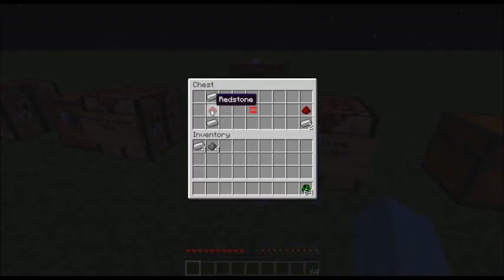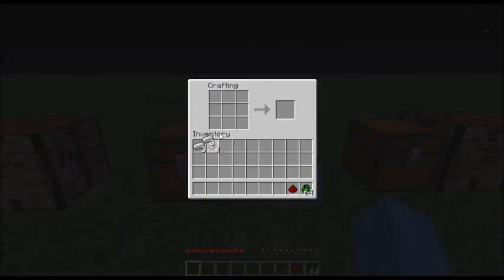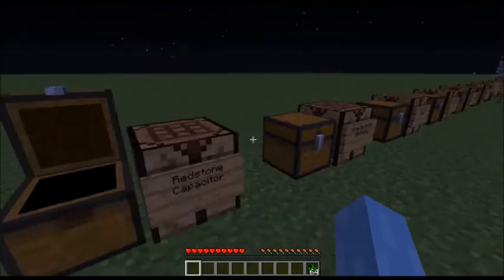Here is your redstone capacitor, also a pretty simple recipe. Two iron ingots, one on the top, one on the bottom, and one redstone in the middle. And I believe you can move this to the side — yes you can. That gives you a redstone capacitor.